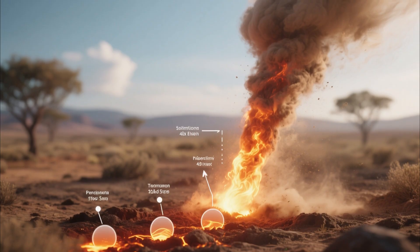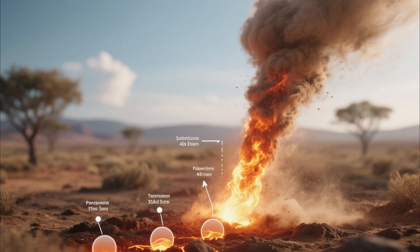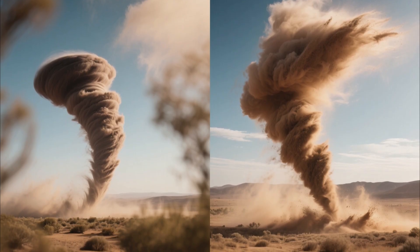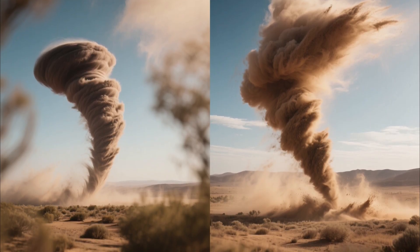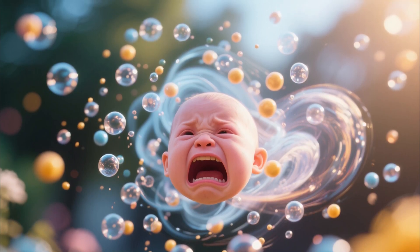Baking hot ground heats up the air just above it. That air rises fast, a light breeze gives it a nudge, and boom, you've got rotation. The key difference? They're bottom-up phenomena. Real tornadoes form top-down from storm clouds. Dust devils are just heated air throwing a tantrum at ground level.